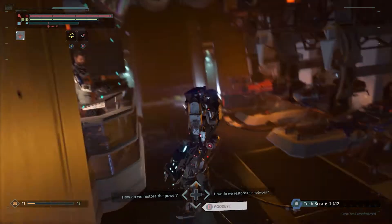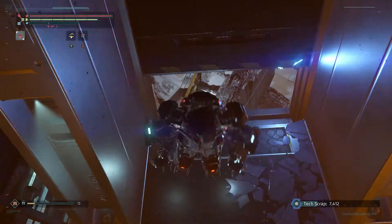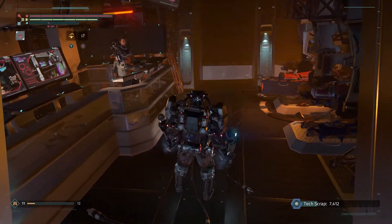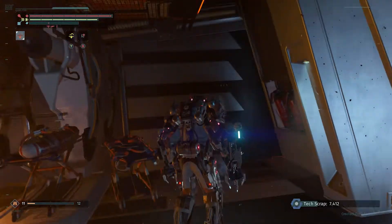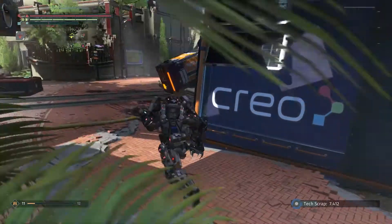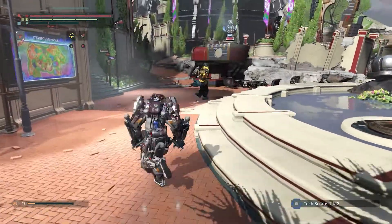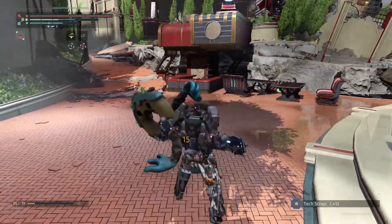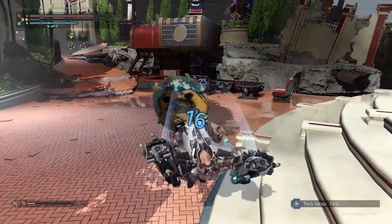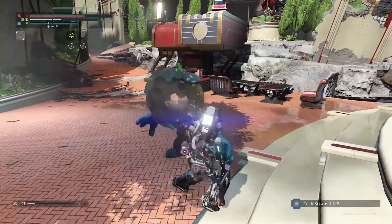All right, we'll be back. This thing is perched right on a cliff edge. Our buddy's back - let's see if we can get that silly helmet. Come here pal. I'm feeling really tough here. Give me that helmet!